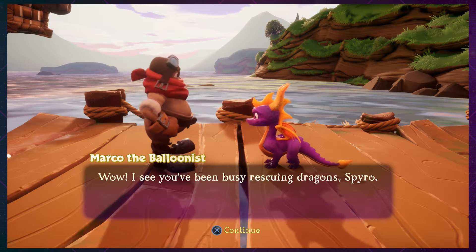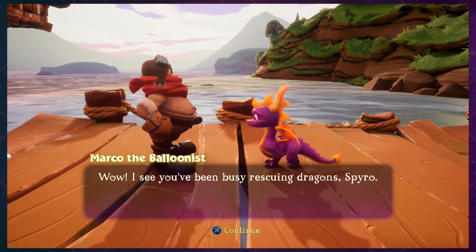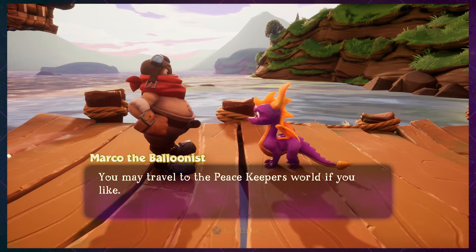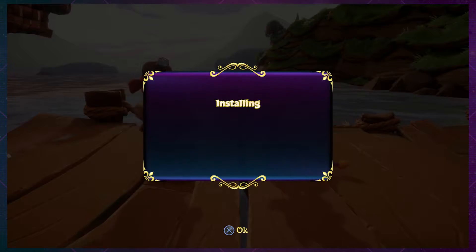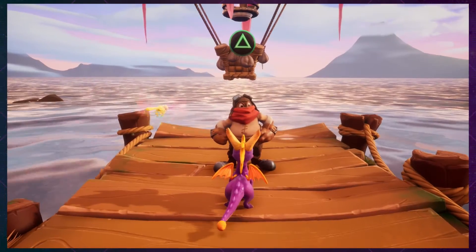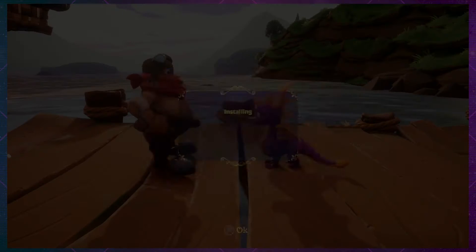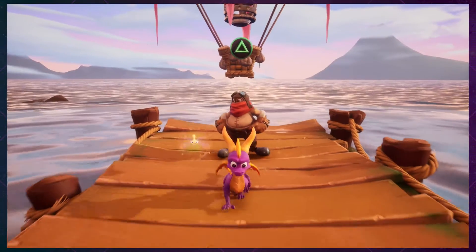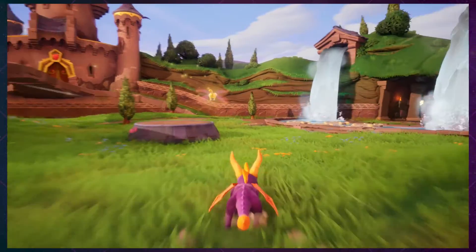I see you've been busy rescuing dragons, Spyro. I don't like how you jutted your pelvic area towards my snoot, sir. Are you ready to go? Let's go to Peacekeepers. Oh, what's going on — is it install segments of the game? It's kind of weird for a PlayStation 4. I'm a little puzzled trying to figure out what it's doing.